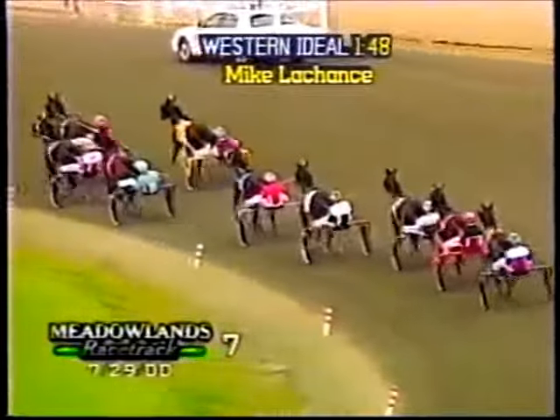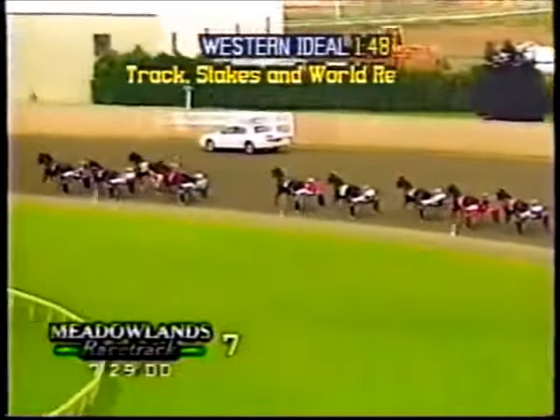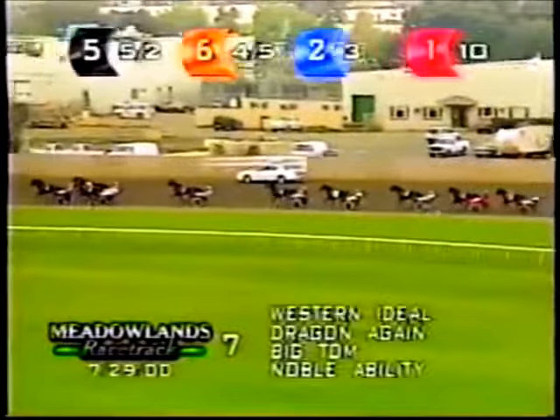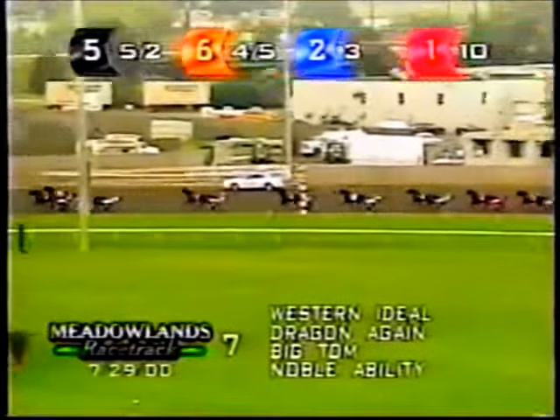Big Tom will settle against the pylons from third. Noble Ability is up close in fourth. Color Me Bast is gapping — four lengths further back in fifth. Give Me What I Need is sixth, then two lengths back to Day in the Life seventh, with Cam Knows Best second last and Royal Flush Hanover trailing.